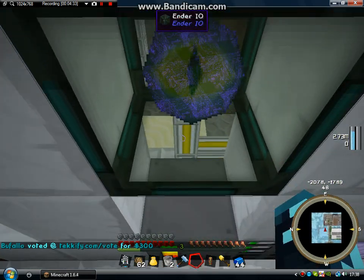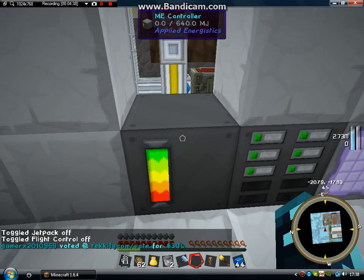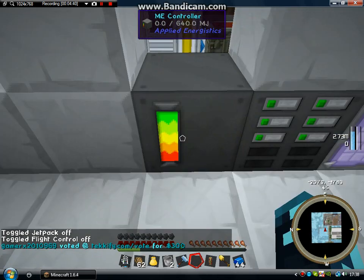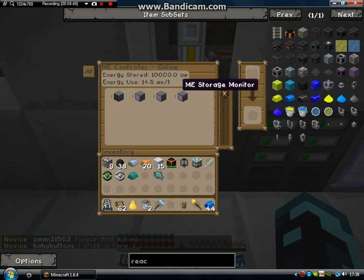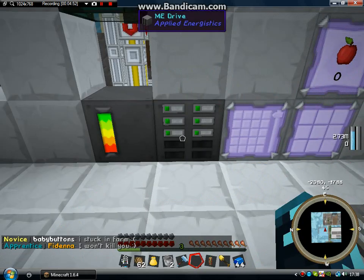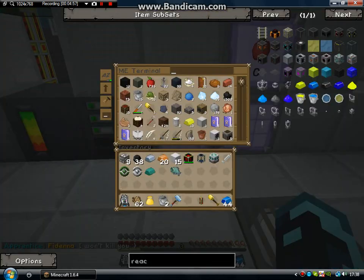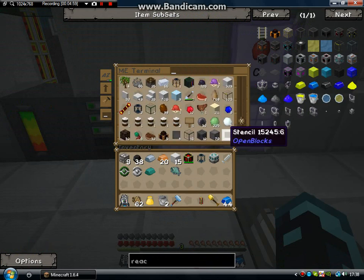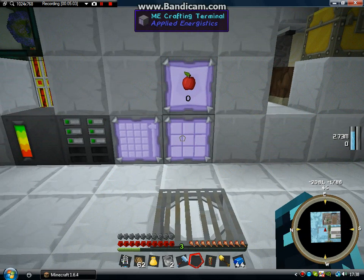This controller, which I'm looking at now, is what you use to power your ME. You put that down and if you right-click, it shows you what's been powered: the ME drive, the ME access terminal, the crafting terminal, and the storage monitor. The ME drive basically holds the storages. The access terminal gives you access to the whole ME — as you can see, I've got lots of stuff in my ME.